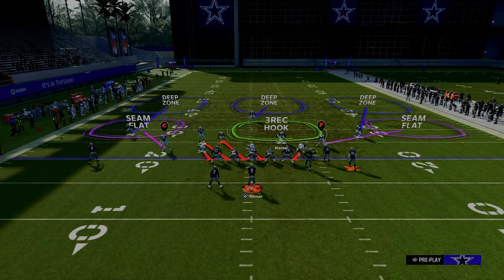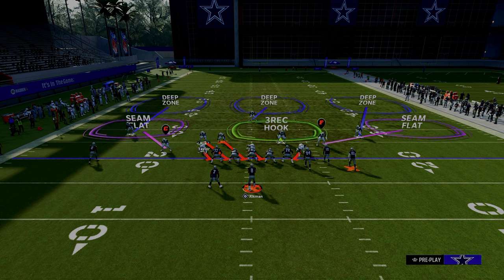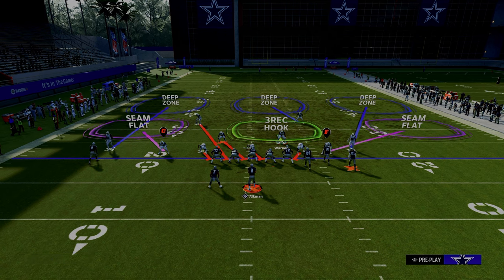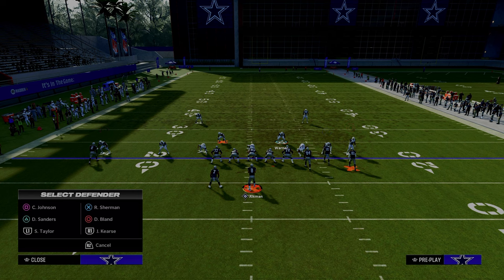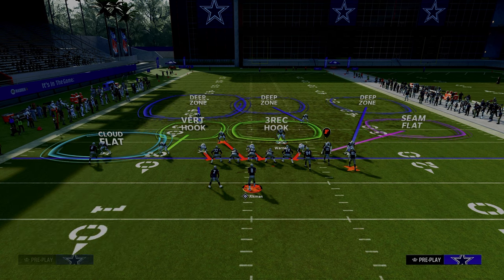The really cool part about this specific blitz is, if you look here, the safety actually runs down to the line of scrimmage at the snap of the ball. This can be very helpful for just getting your safeties into the box in general. When we press coverage, notice that the safety on the left side is a little bit more towards the line of scrimmage than the one on the right side. This allows us to do different adjustments — for example, we might want to put him in a deep half on the left side and then put a cloud flat and a vertical hook over there on that side.